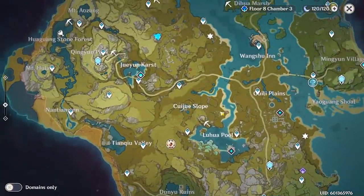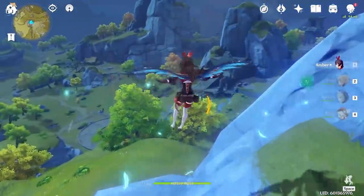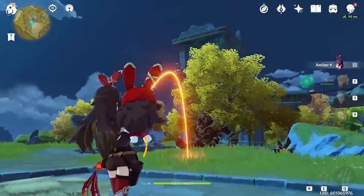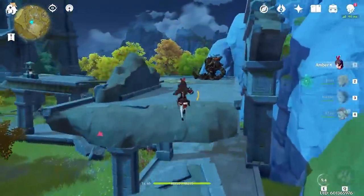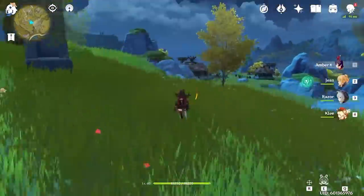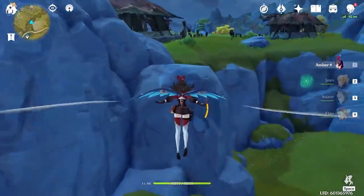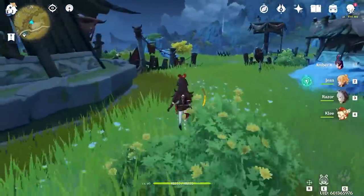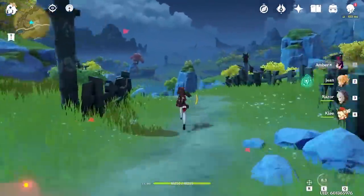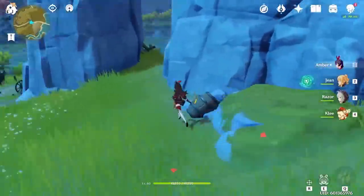Let's begin the route at the northeast teleporter at Jueyun Karst. From here, we drop southeast into the ruins where we will find two Ruin Guards. From here, we travel across the gorge into the Hilichurl settlement, where a Rock Shield Mitachurl and Pyro Abyss Mage are located. Follow the road down to find two wreckages as well as a wooden barrel, which you can investigate for further materials.